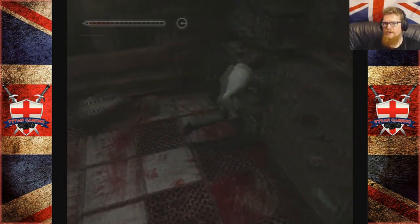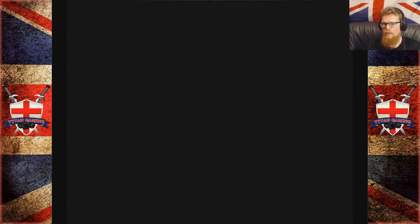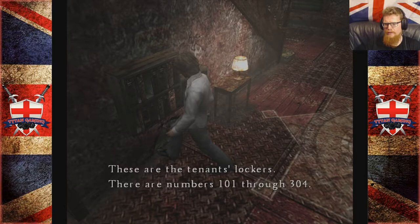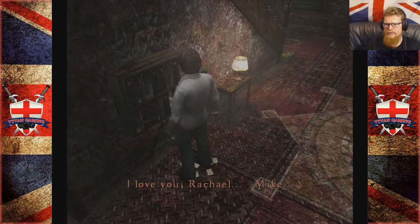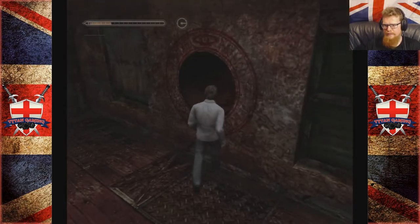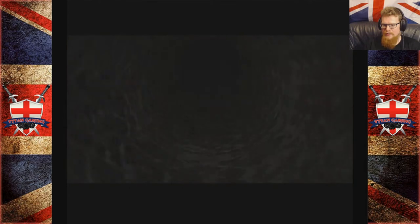Oh fuck, that actually made me jump. We need some health, let's get out of here. I really want to put that guy down so we can freely explore. Tenants' lockers are here, numbers 101 through — didn't we have a locker key? 'I love you, Rachel. Mike.' It's filled with love letters from Mike to Rachel. That's really all we get. I guess she wasn't getting the numbers. Let's go back and heal — this ghost is going to be a pain in my ass.